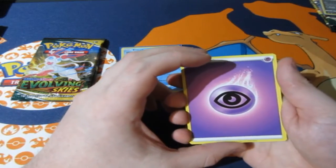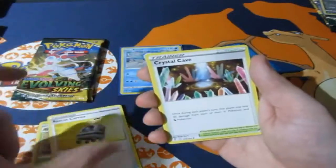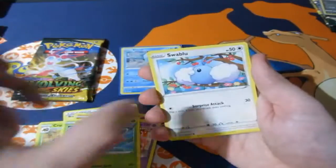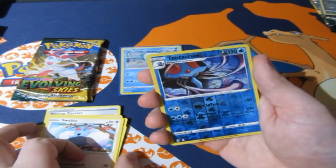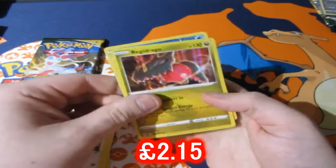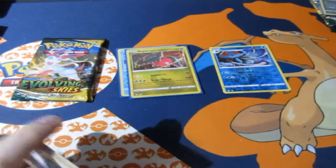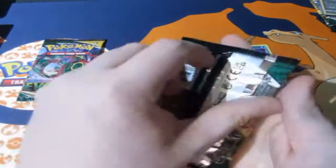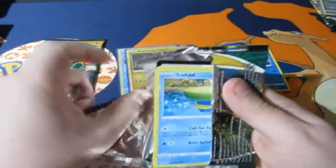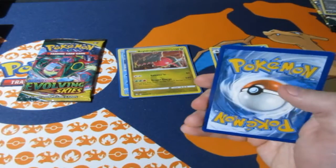Remember, the most valuable cards in the set are the alternative art cards — they're extremely hard to come by, very rare, so getting one is an instant win. We got a Wabbuffet, a pop-it sub blue reverse foil, a standard Tentacruel, and a Regidrago — that's a holo, that's a point right there. It's one of the new Regis, so it's now two points for the penguin.